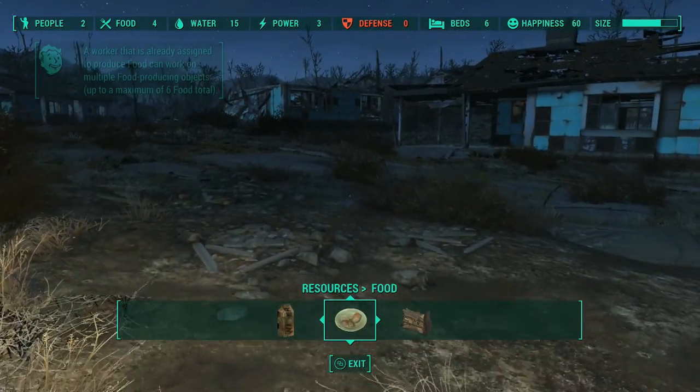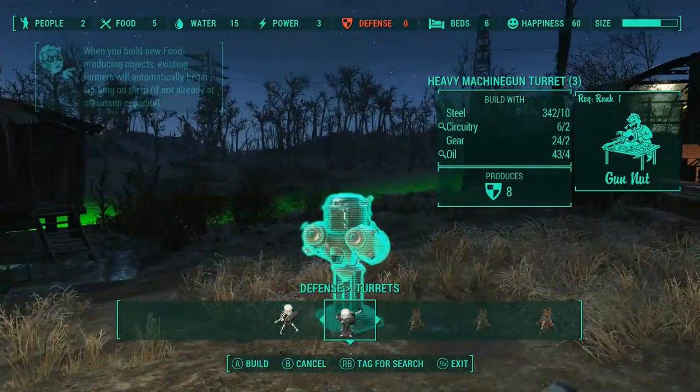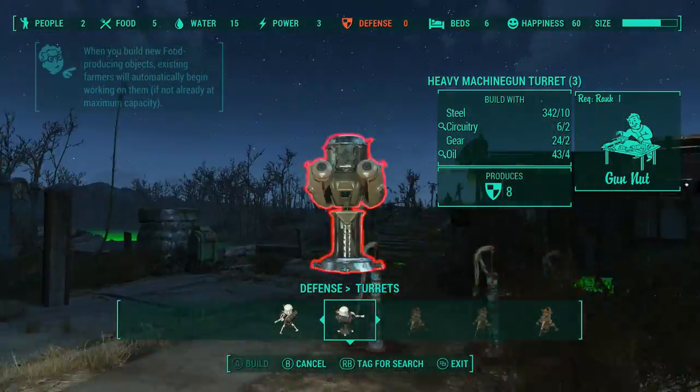One is just a generic settler. The second one is a guard type settler. They're exactly the same as every other settler, except for one difference: if there are any unassigned guard stations in your settlement, they will automatically assign themselves to them when they arrive.